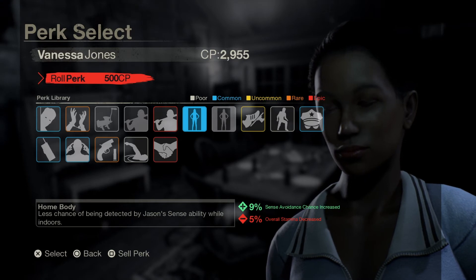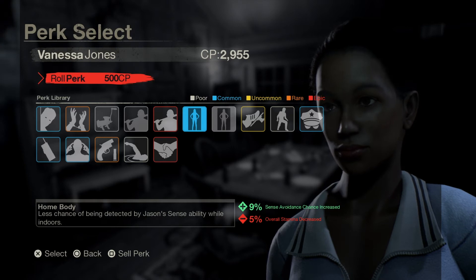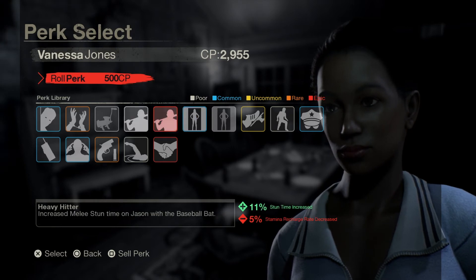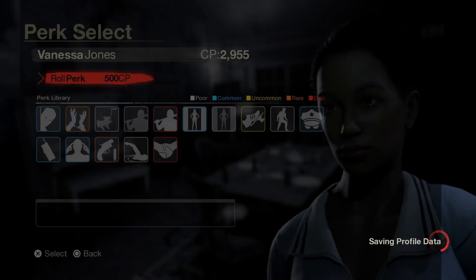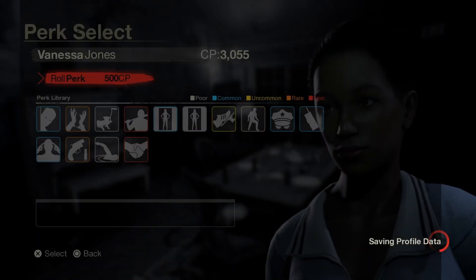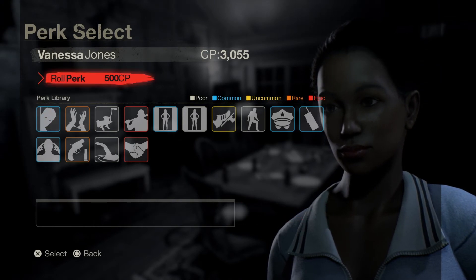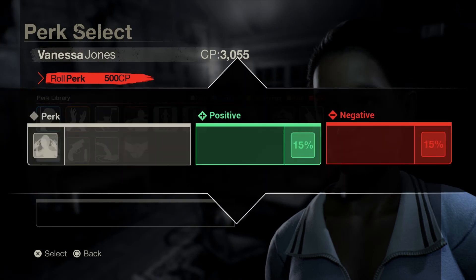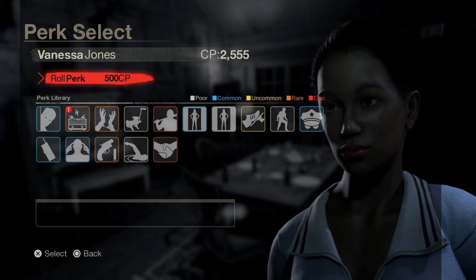Obviously what everyone's looking for is Epic. If you roll a Poor one you already have, you just press Square on PlayStation to sell it and you get yourself one hundred CP for that. Let's roll a few perks and see what we can get.